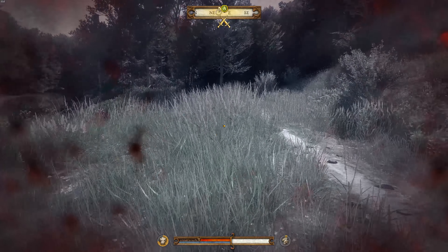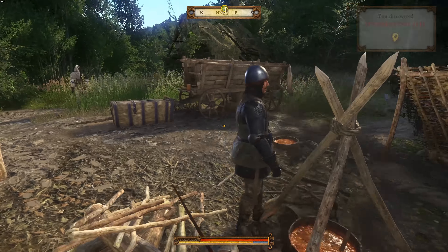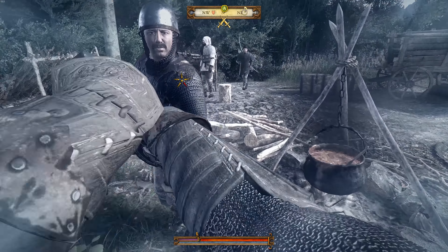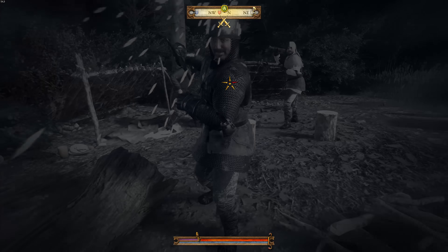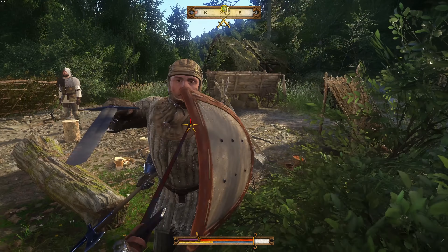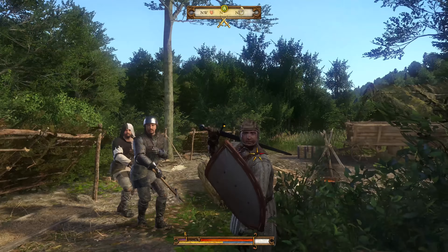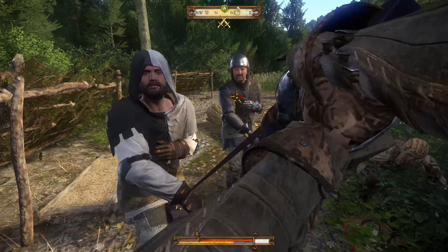In my last combat video, which was mostly based on my experience with the beta, I said that you guys should kite enemies with the bow — shoot them, run away, shoot them, run away. This actually doesn't really work too well in the full game as enemies will chase after you much quicker. Instead, I would use the bow at the start of an engagement and try to target the person with the worst head armor to end their chance of doing DPS very early. If you're not too good at archery, try finding the skin quest outside of Talmberg or the hare hunt mission in Rattay and head out into the forest to level hunting, archery, agility, and stealth.